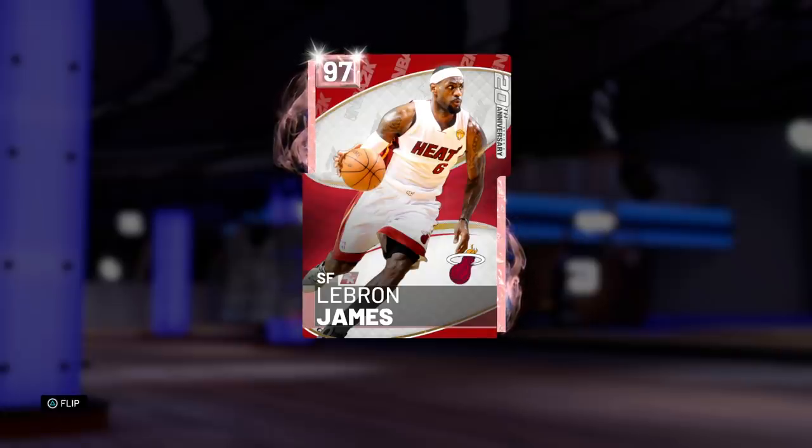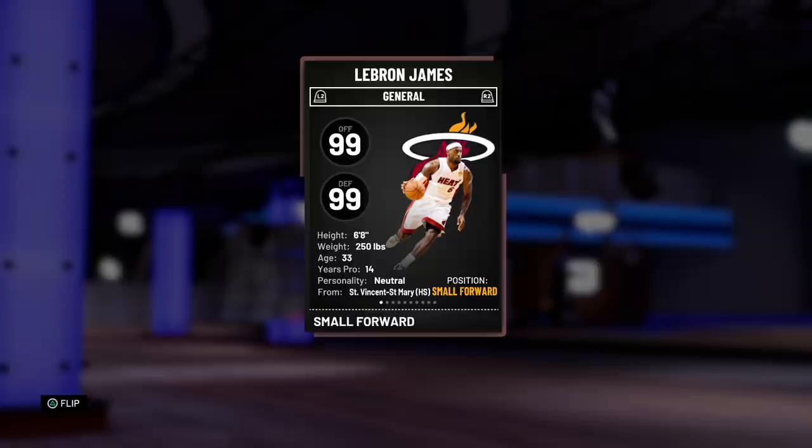What's up guys, Henry the Blazian here. As you can see in front of you today, finally the man is in my hands — I'm talking about the 97 overall pink diamond 20th anniversary LeBron James. Miami Heat LeBron was released along with pink diamond Scottie Pippen and diamond Kawhi Leonard. Thanks to my sub Andrew who pulled Miami Heat LeBron and DM'd me right away, we're gonna be getting a gameplay with this card. I'll also try to get you guys gameplay with Scottie Pippen and diamond Kawhi as well.